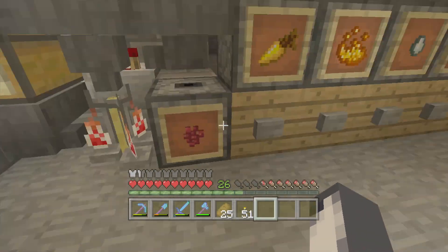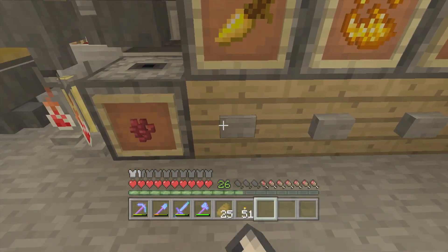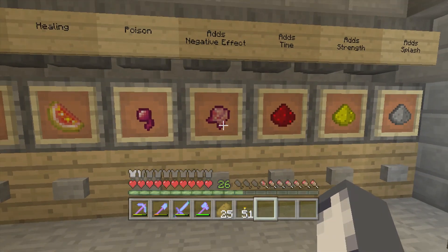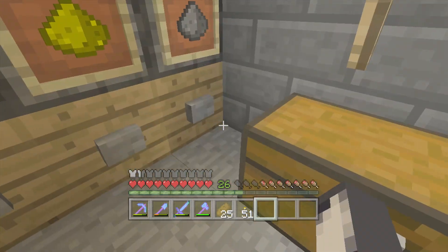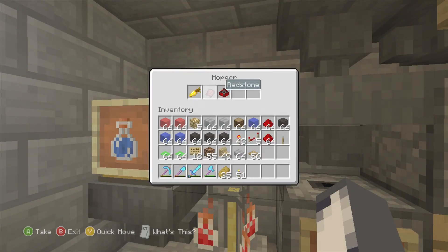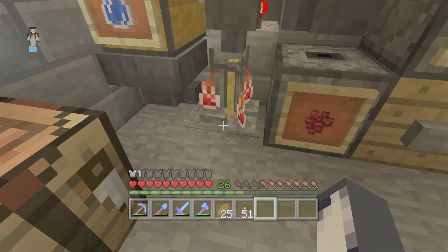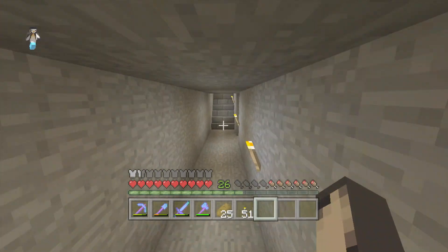I'm going to head down to my potion making room and make an invisibility splash potion, then splash it over them both. To do that, you need a potion of night vision first. Then you put a negative effect on it with a fermented spider eye. Then we add some time with redstone and add a bit of splash with gunpowder. Now that's cooking, when I come back it will be an invisibility potion.